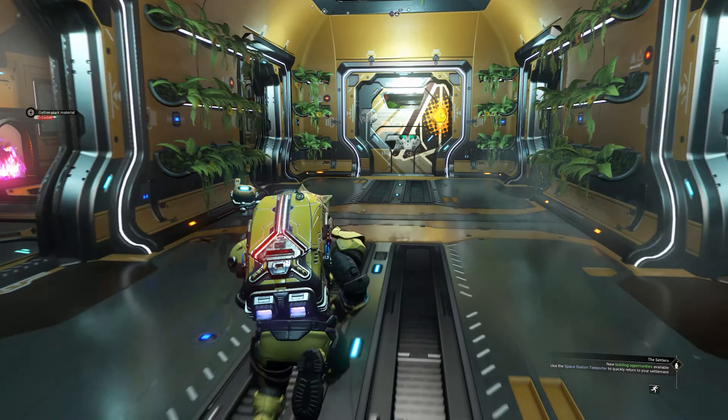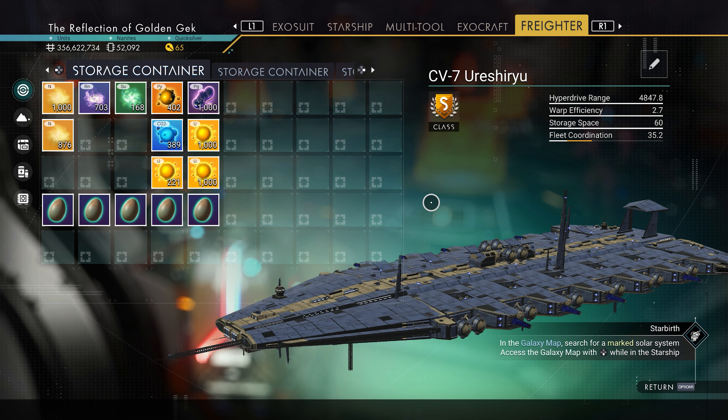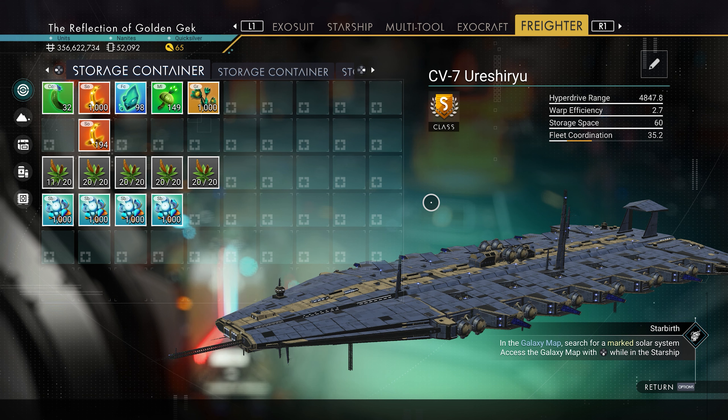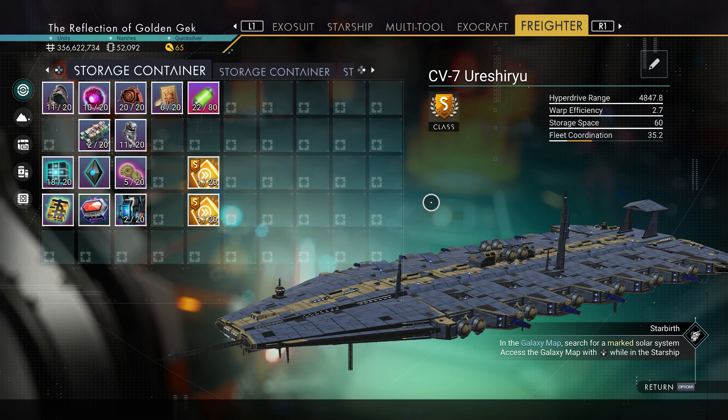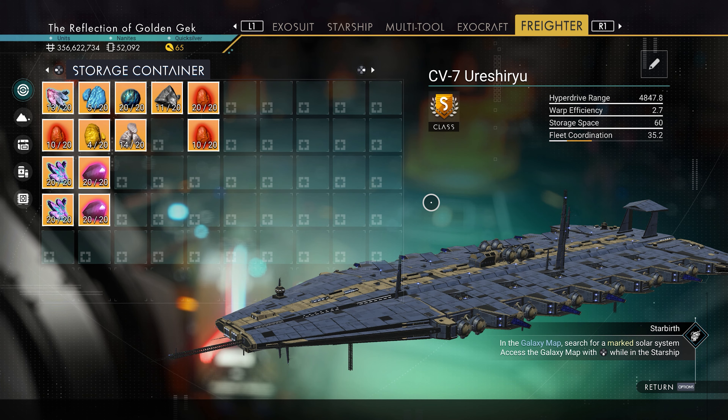Aboard your freighter you can also build storage containers. Combine these with the freighter matter beam, and as long as your freighter is in the same system, you'll have constant access to all of your storage. Each storage container has now been expanded to 50 slots, and there are 10 of these available in the build, giving a total of 500 additional storage slots.